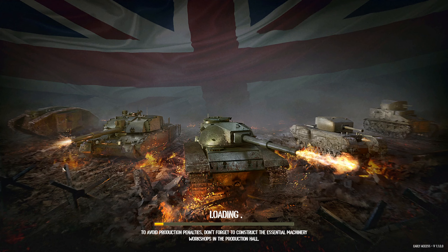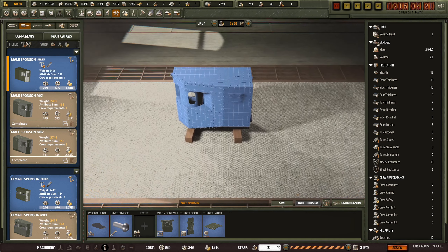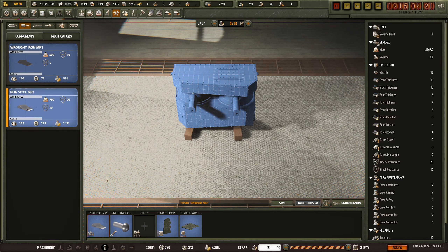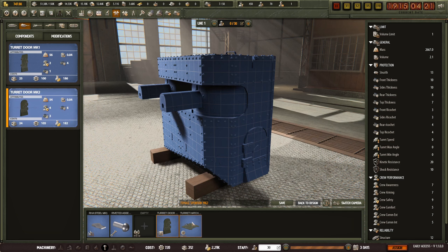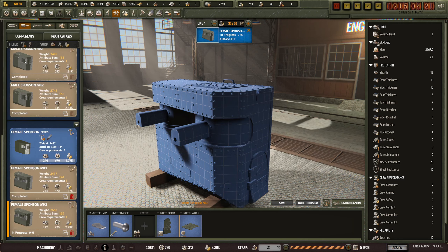We can do engineering now, and we can do turret - the female. Turret collar Mark II and the turret hatch Mark II, female sponsor Mark II. Assign that.